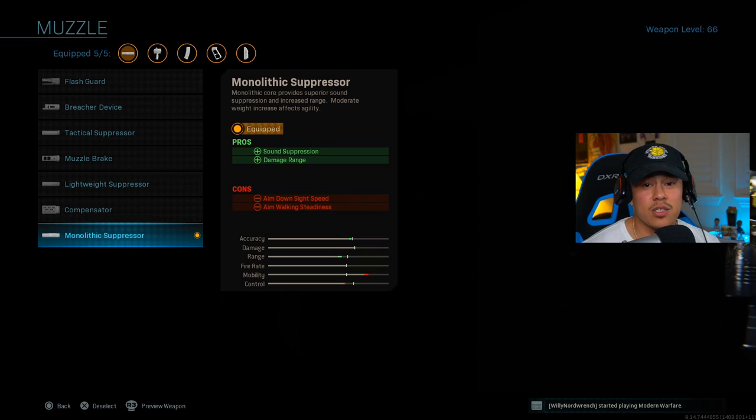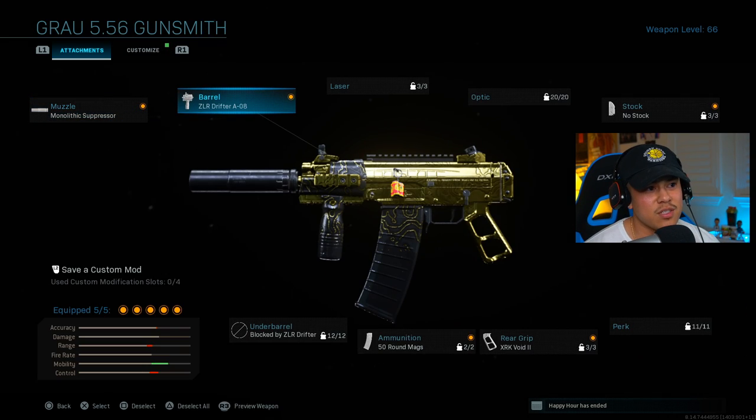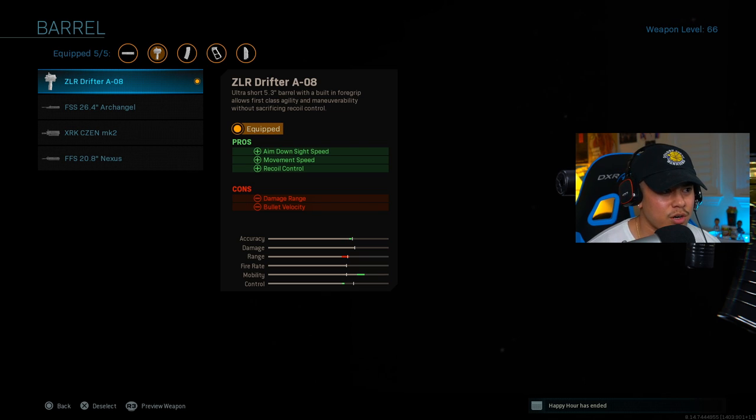The monolithic suppressor gives us sound suppression as well as damage range. Being a stealthy player, in the way that Modern Warfare is designed, it's very important to stay as stealthy as possible. Adding that sound suppression gives you an advantage because enemies won't really be able to locate your position. Moving on to the barrel, we've got the ZLR Drifter A08 on this gun.